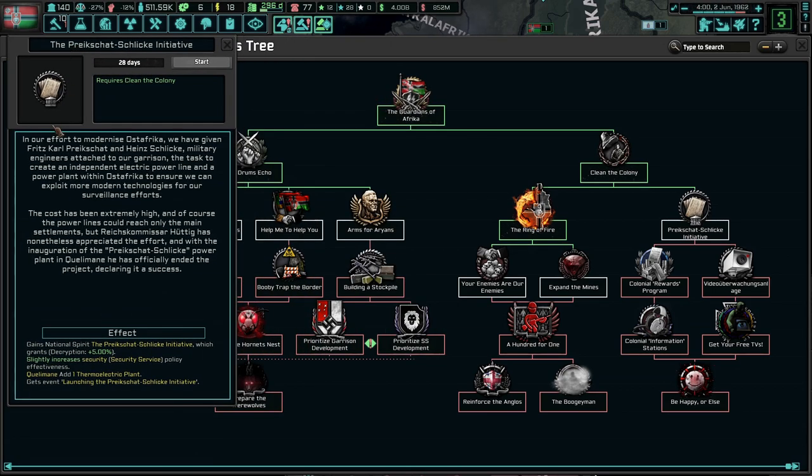In our effort to modernize Ost-Afrika, we have given Fritz-Karl Preikschat and Heinz Schilika, military engineers attached to our garrison, the task to create an independent electric power line and a power plant within Ost-Afrika to ensure that we can exploit more modern technologies for surveillance efforts. The cost has been extremely high, and the power lines could reach only the main settlements, but Preikschat and Schilika have nonetheless appreciated the effort. With the inauguration of the Preikschat-Schilika Power Plant in Kilwe, he has officially declared the project a success.